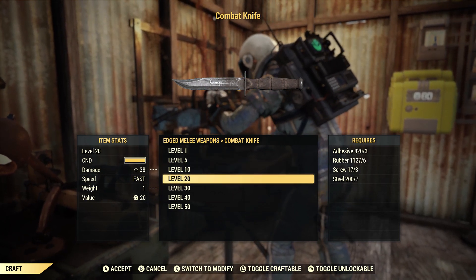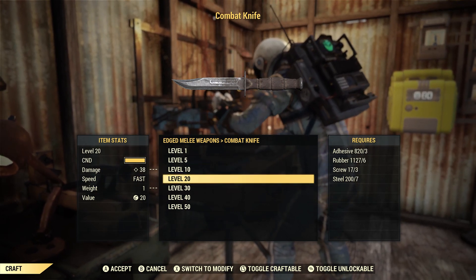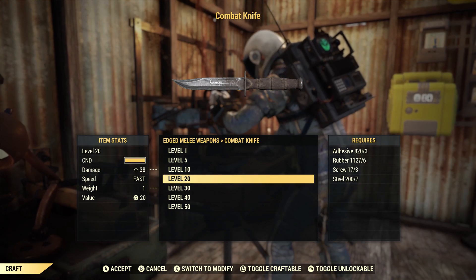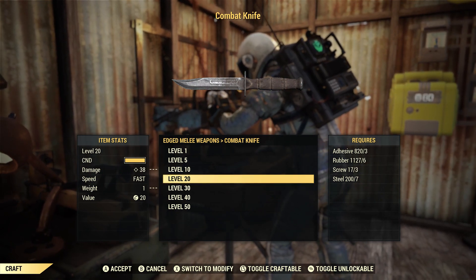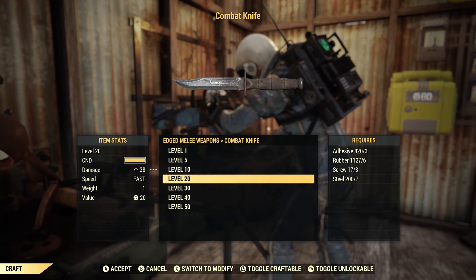By level 20, the knife's base damage is going to be 38. You're going to need 3 adhesive, 6 rubber, 3 screws, and 7 steel.